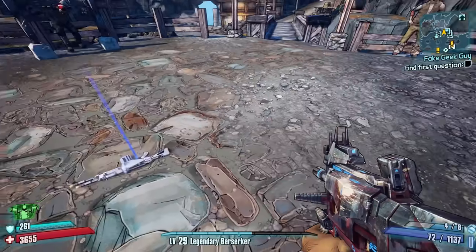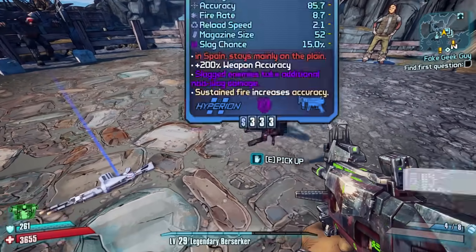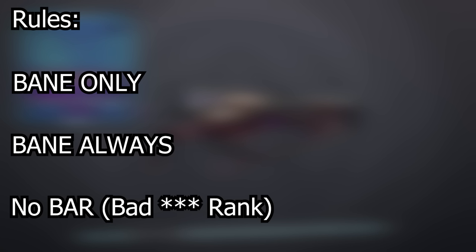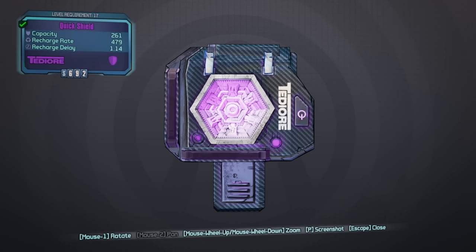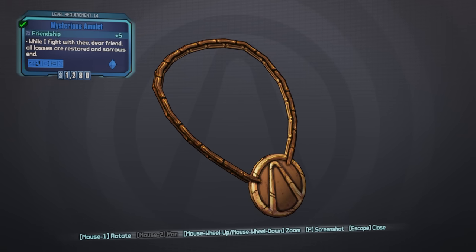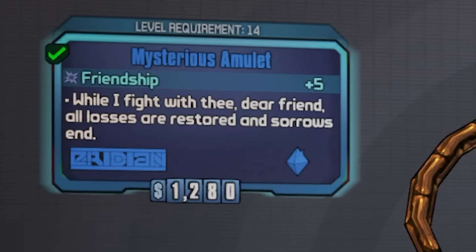I'm going to lay down the rules real quick. Bane only? Bane always. I can't equip guns that aren't the Bane, and I always have to have at least one Bane equipped. This way there is no way to escape its movement penalty. I will also not be using BAR during this run, any non-unique shields are fair game, and stock grenades are allowed so I can hit some sick grenade jumps. For the relic, I'll just throw this thing in there as a placeholder because it does literally nothing in single player.